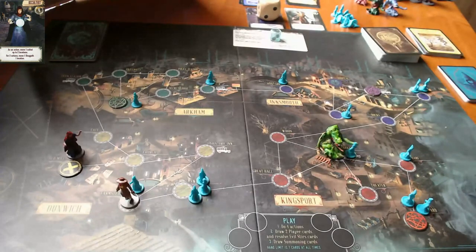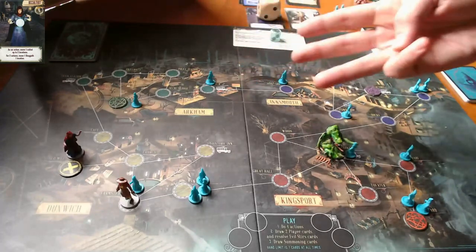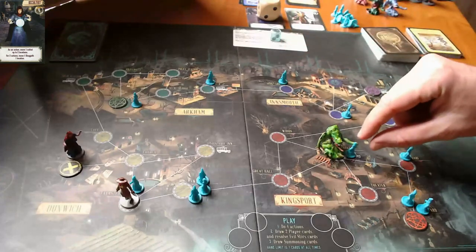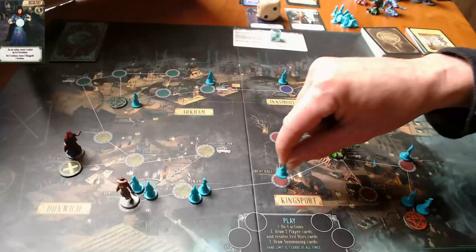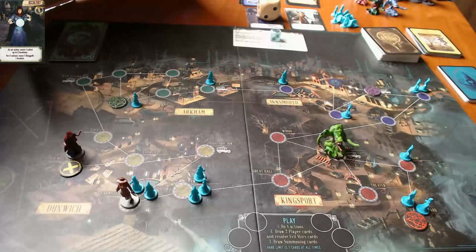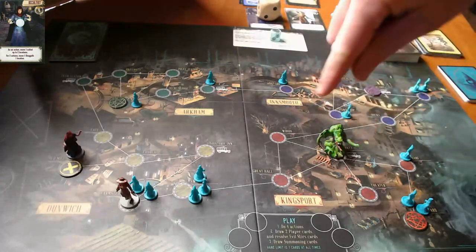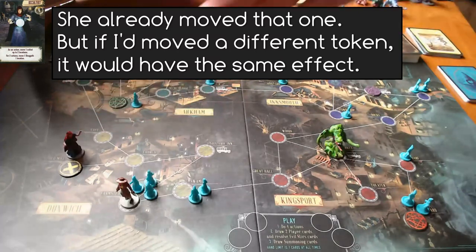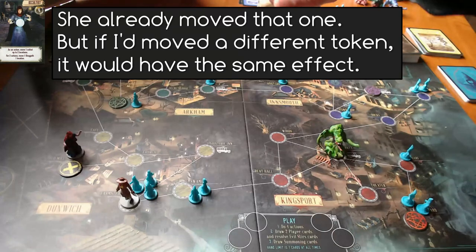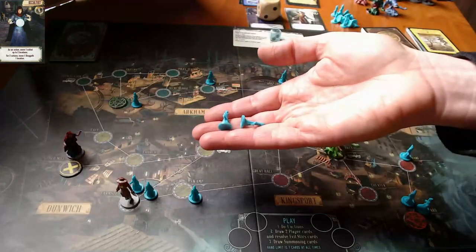This is interesting because what I could do instead of doing that as her first action - I could say that's going to be her fourth action, so then on her first, second, and third turns she could do something like move this cultist here - that would be one action - move this cultist here, that's two actions, move this cultist here, that's three actions. Then she takes her fourth action to seal the gate, and she gets to remove one cultist from each location in this town, getting rid of two cultists. I don't know that that actually helped.